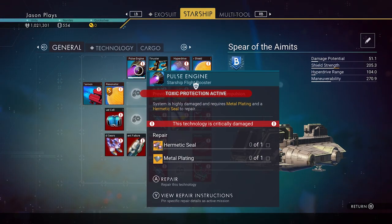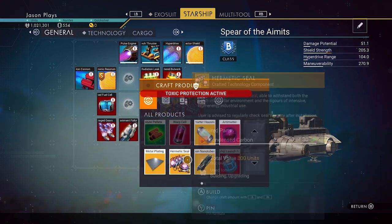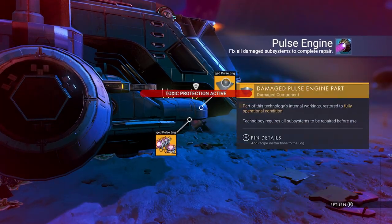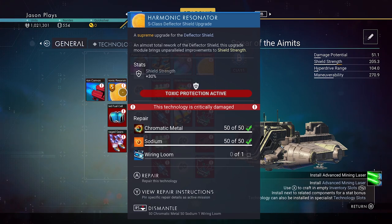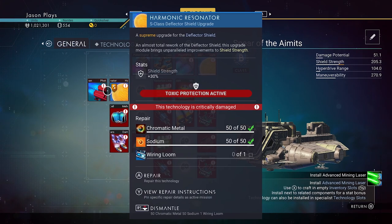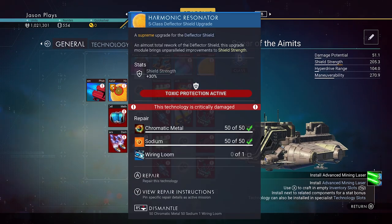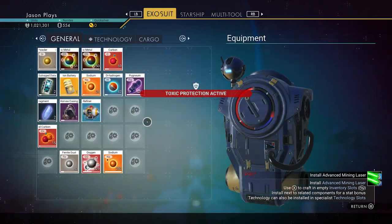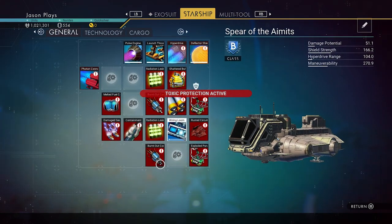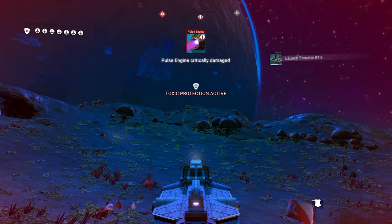Now let's pick this thing up just in case. We need to fix our pulse engine — just a hermetic seal and a metal plating. Perfect. Chromatic seal, metal plating. You can fix more of it if you want to. We can get sodium, wiring loom, and chromatic metal out of this. I'm going to take some of that material since I died and screwed myself. And a wiring loom — yes, we're going to need that for an upgrade anyway.